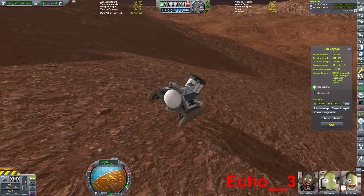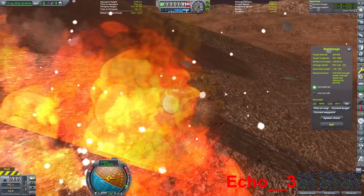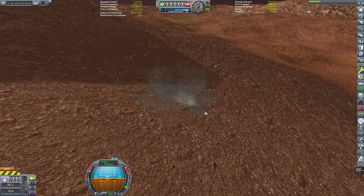It was at this point I realized that driving halfway across Duna was not my best idea ever. And now, back to that far away quicksave. Let's try this again.